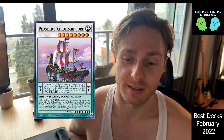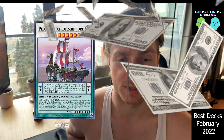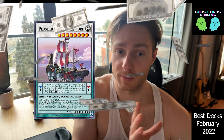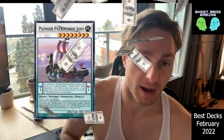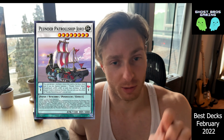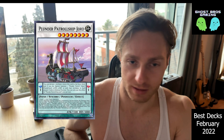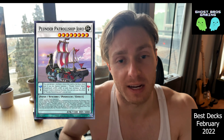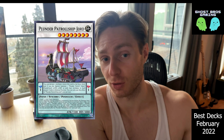Plunder Patrol is kind of underrated this format. Plunder Patrol kind of depends on what attributes your opponent plays. However, with the new Synchro Jord that came out in Photon Hypernova, you can actually special summon a token to your opponent's field of the attribute that you like, and then you can special summon out of the extra deck using your Plunder Patrol monsters based on the attribute of that token.